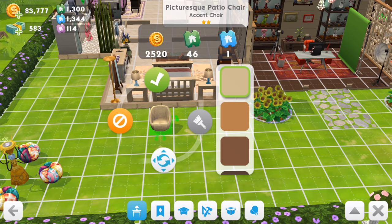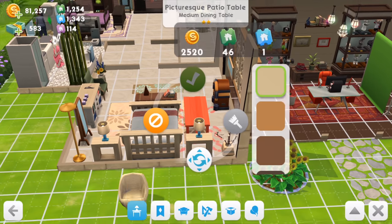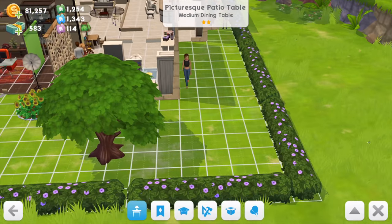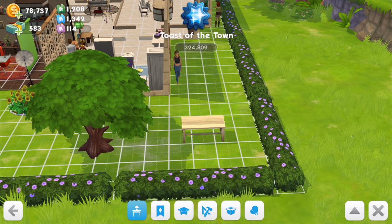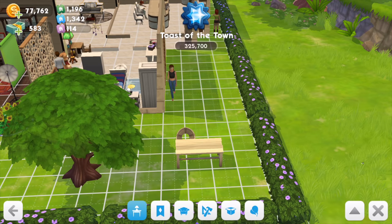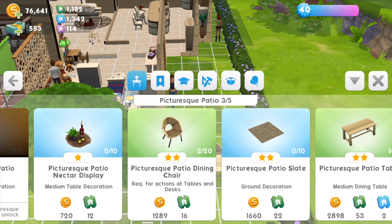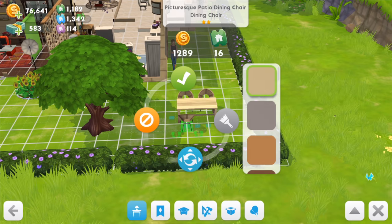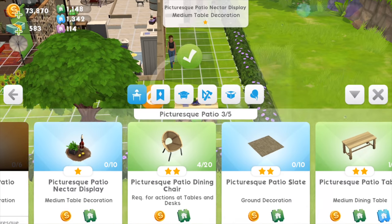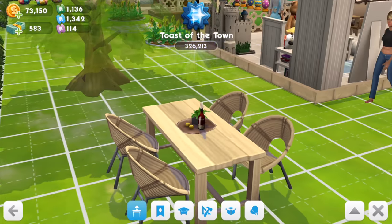Items come in different colors but the first option is usually preferable. I just need one chair — I don't want to overcrowd the place. I'll place the dining table where the previous one was, near the tree. Let's set down the chairs — they're quite lovely. I imagine they're made with cane. There's also a medium table decoration — lovely, lovely, beautiful.